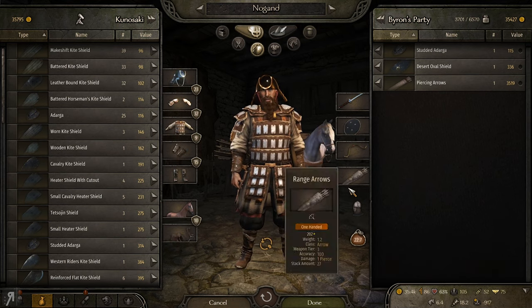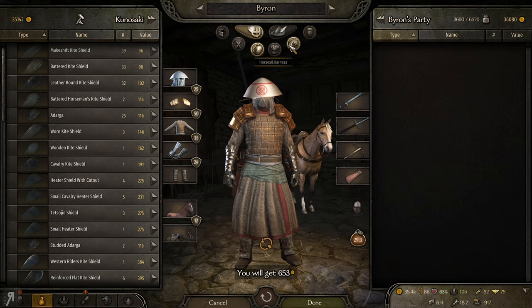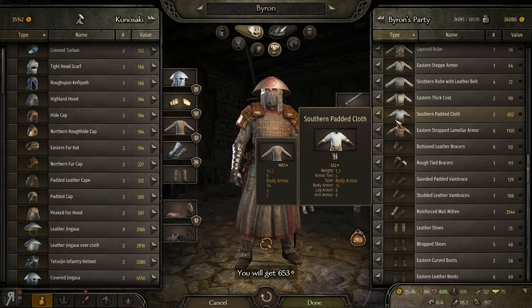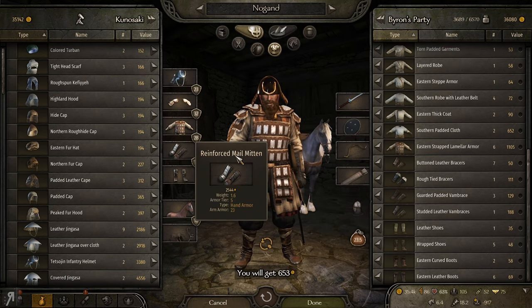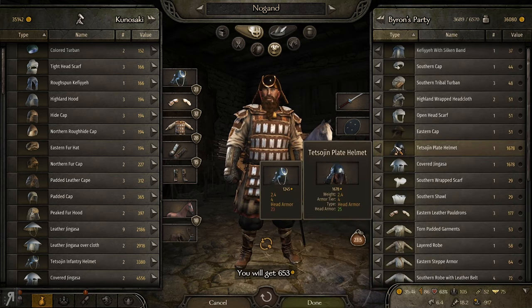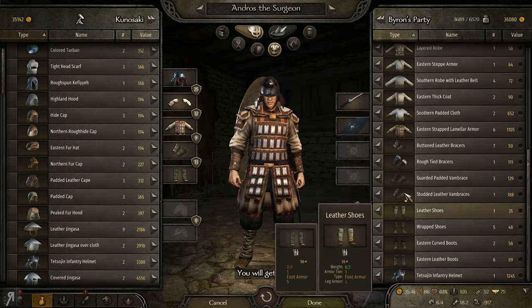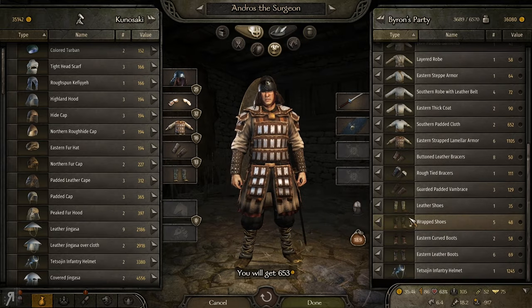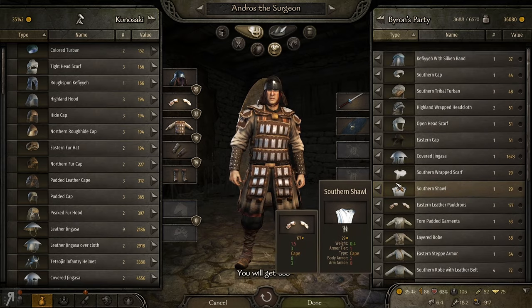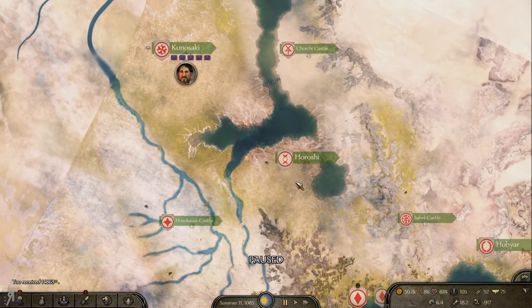These are some nice arrows — much better than what he's using, so I'll give him the new ones and sell the rest. Does anyone need gear? This fellow certainly needs some gloves — yes, definitely. He has a decent helmet but not great so I'll give him a slight upgrade. This other guy also needs some new gloves — they're not a great upgrade but they'll do. I'll sell the rest for 14,000, which is kind of insane.